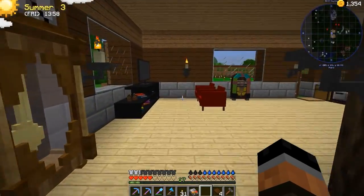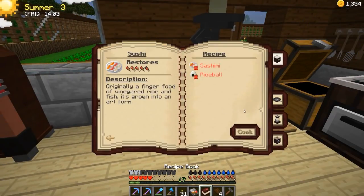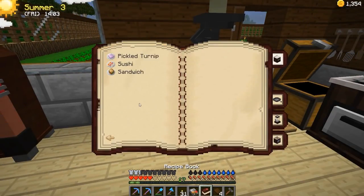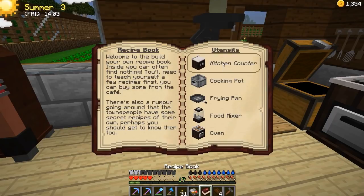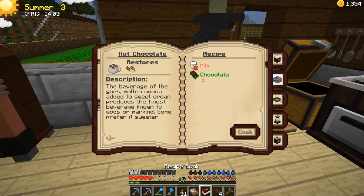So I'm going to see something real quick too. We got the ability to make hot chocolate. What do I need to make hot chocolate? Do we need the blender? No. Where is it, then? I unlocked it. Oh, there it is — it's in the pot. Why didn't the pot show up? That's a weird hot chocolate. So you just need milk and chocolate, and it restores very little.